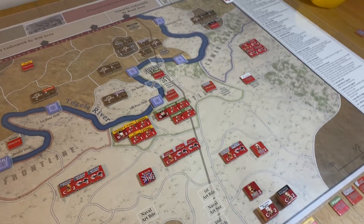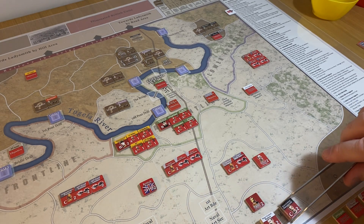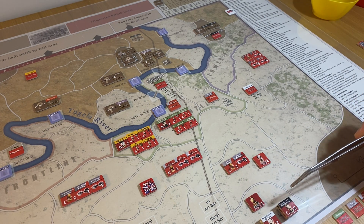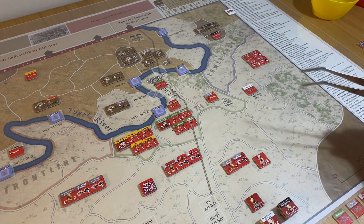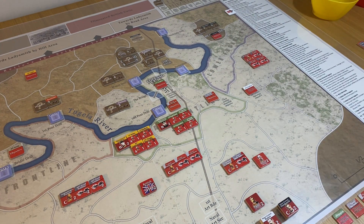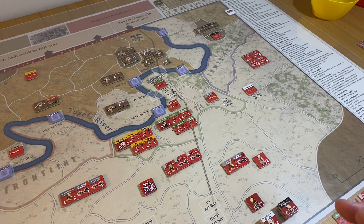I noticed in some AARs online that one player started the game historically but didn't send the mounted brigade to Hlangwane because it's not five areas away — it's six. Generally you wouldn't be able to give an order like that, but since it's the historical objective, I'm leaving it as is. So that's the planned objective for the 6th Fusiliers. No other order through Colonel Long. The 6th Fusiliers are in the same area as Bulwer, so it's an automatic order — same turn.